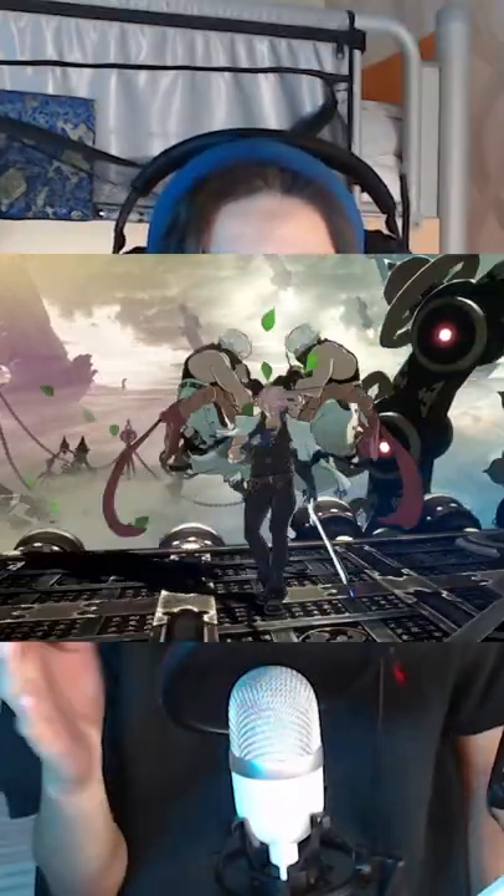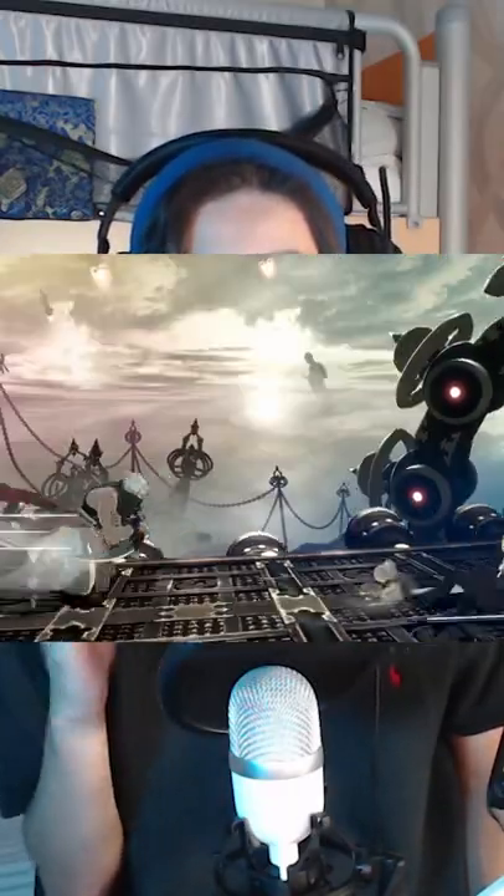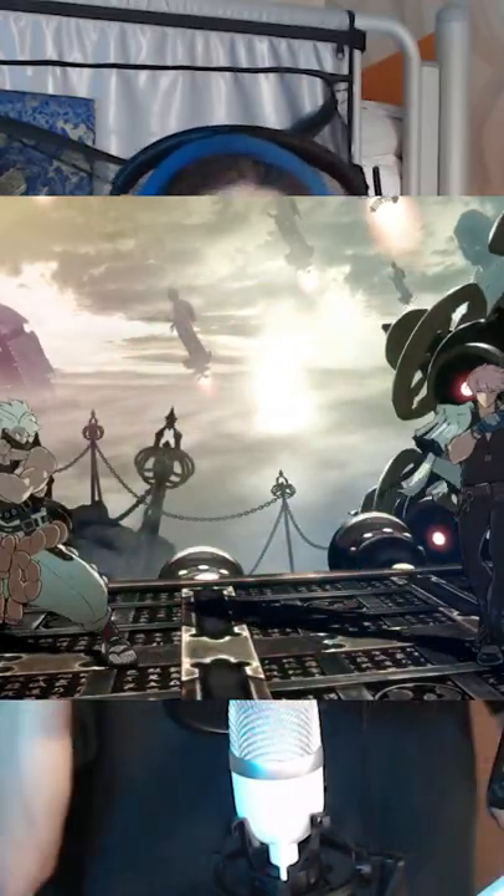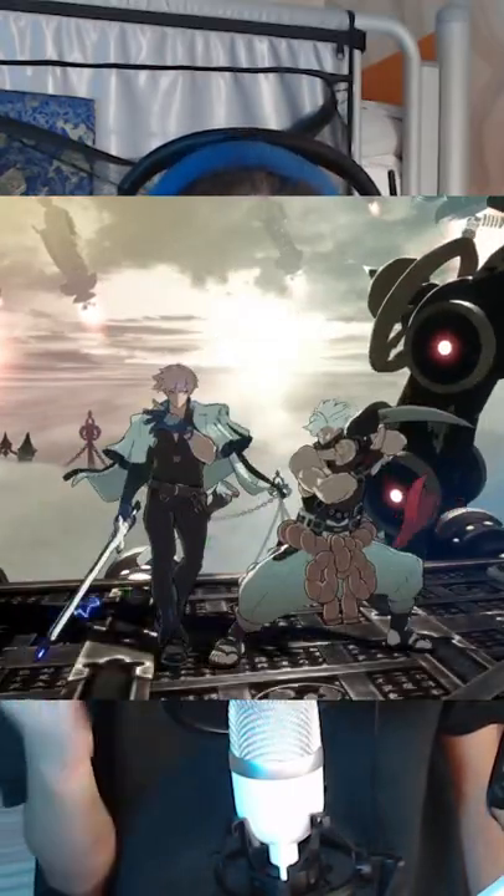Number two: command grab. A command grab is a move that can hit you while you're still blocking, similar to a normal grab. The difference between a normal grab and a command grab is that a normal grab can be avoided by either jumping or by pressing grab at the same time as your opponent, which tech's the grab, whereas a command grab can only be escaped by jumping.